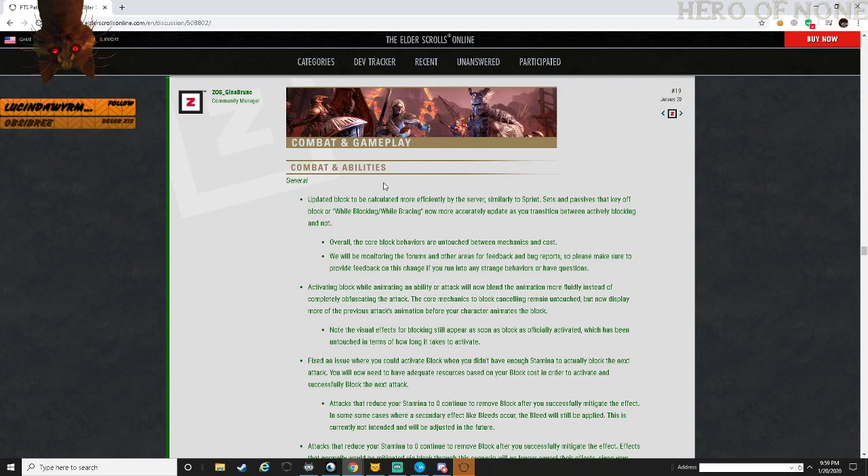Combat abilities in general: updated block to be calculated more efficiently on the server, similar to sprint. Sets and passives that key off block while blocking or bracing are now more accurate, updating the transition to active blocking or not. The overall core blocking behavior is untouched in terms of mechanics and cost. They'll monitor forums and other feedback areas for bug reports, so please make sure to provide feedback on this change.